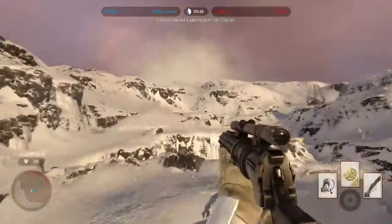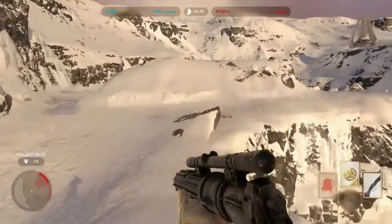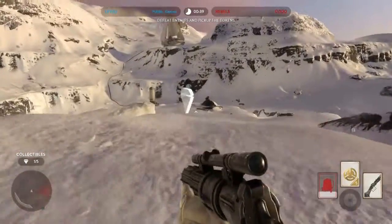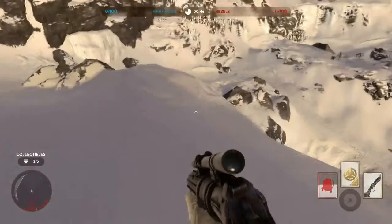Across the gorge is number two, so we'll make our way over. The nice thing about these collectibles is that if you get one or two and then forget to get the rest, when you come back those ones you picked up will still be there — you can collect them all again. There's number two.